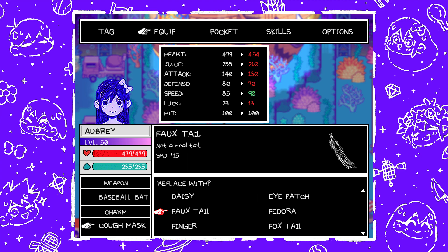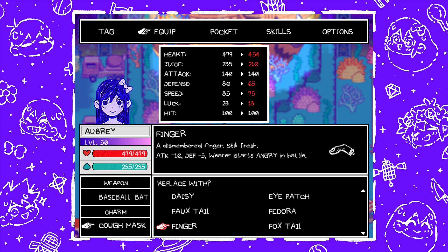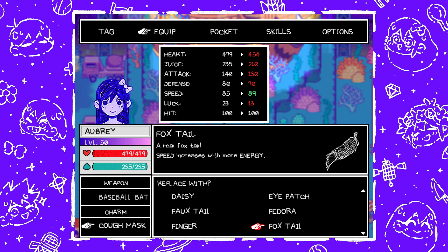Next is Foe Tail — speed plus fifteen — on the path between Firefly Forest and Lost Forest. You have to make sure you get it before you finish Lost Forest, because if you go through Lost Forest you'll miss out on this. Next is Fedora — defense plus five, luck plus five — found in Wolf's and Lamb's room in Last Resort. Next is Finger — a dismembered finger, still fresh — attack plus ten, defense minus five, wearer starts angry in battle. Marina gives you this after finishing her quest in the Hikikomori route. Next is Foxtail — a real Foxtail, speed increases with more energy — found in the Rare Bear Den in Sweetheart's Castle Garden.